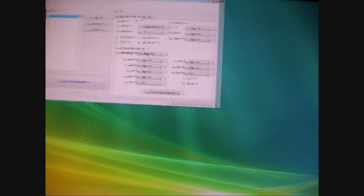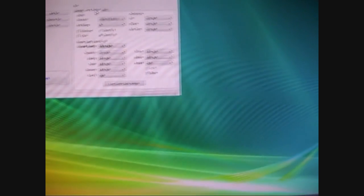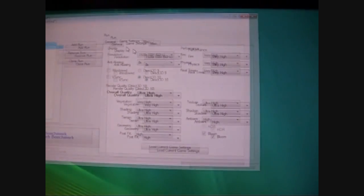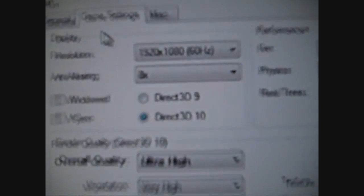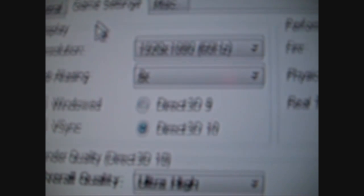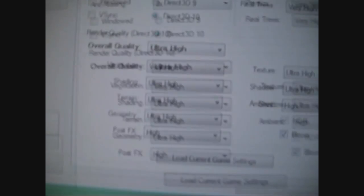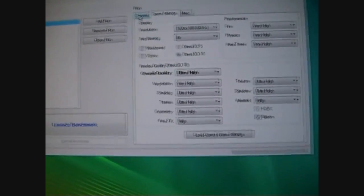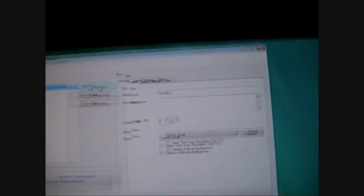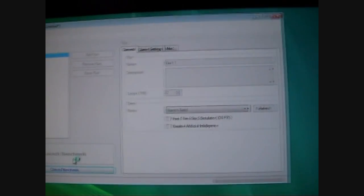I'm going to do a few benchmarks: Far Cry 2, Crysis Warhead, Stalker Clear Sky, and a 3DMark Vantage run. I might edit it down or add a second video. Settings: 1920 by 1080, 8 times AA, DirectX 10, Ultra High Settings. I'm just going to do two loops to keep the video time down, and start the benchmark.